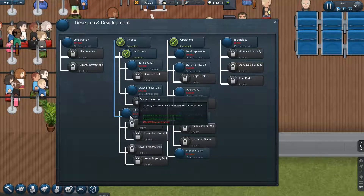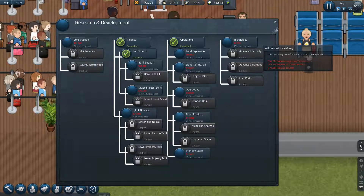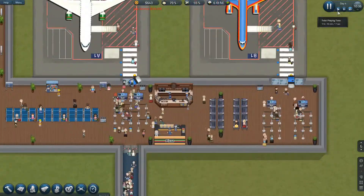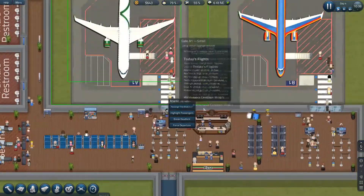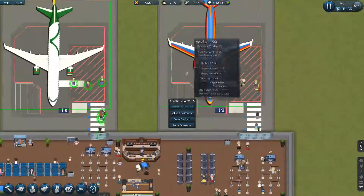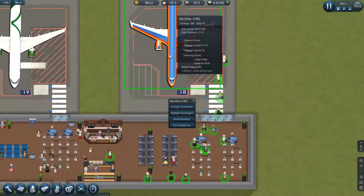The next thing I want to do is research VP of Finance, which costs 24 and a half thousand, so we do need to wait for our money to build up before we do that. Let's go ahead and increase our speed. He's waiting on about 18 passengers or so. Now all of them are through security at this point, which is good.